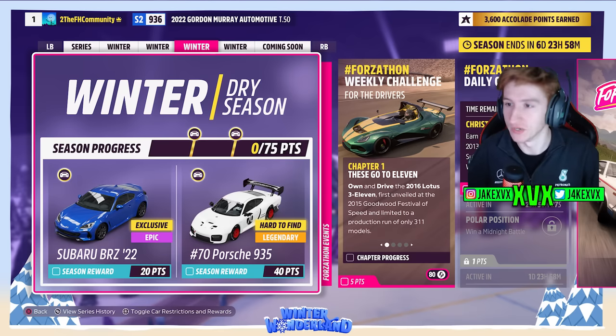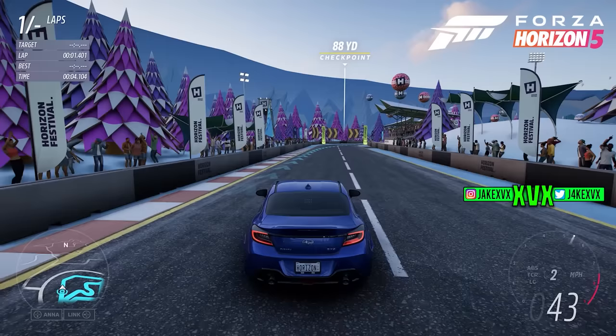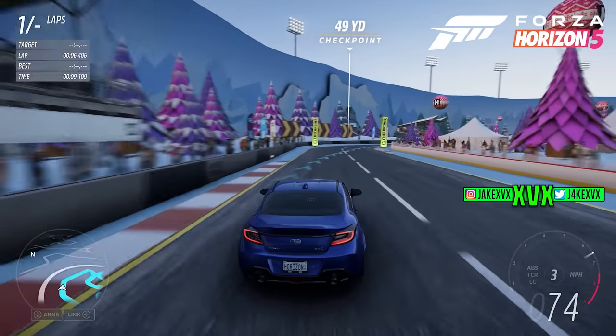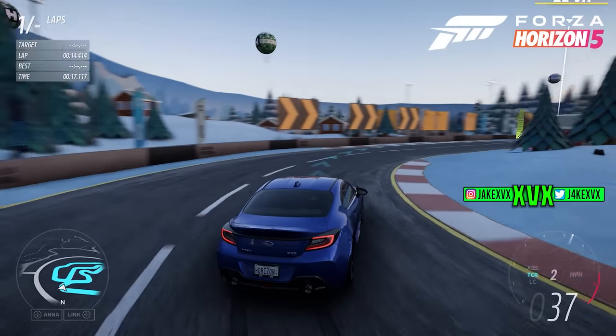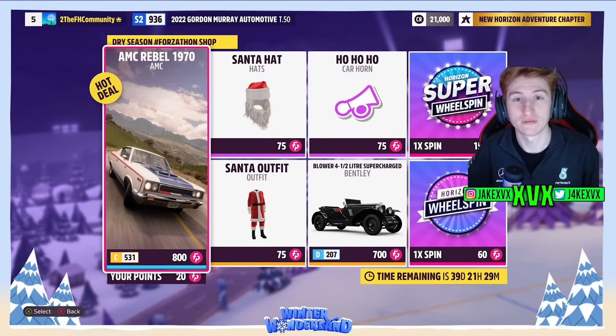The third week, which is also winter: for 20 points you can get the third new car, the Subaru BRZ, and for 40 points the Porsche 935. I think I've got gameplay of the Subaru BRZ which I will throw in right now. The Forzathon shop for that third week has a Santa outfit, a Santa hat, a Ho Ho Ho car horn, the Bentley Blower, and the AMC Rebel. Here are the rest of the challenges available on that third week.